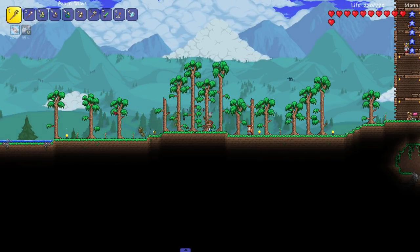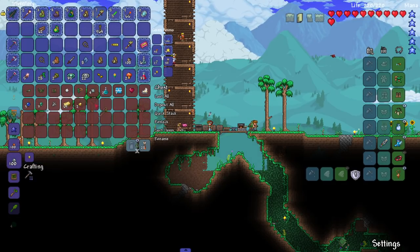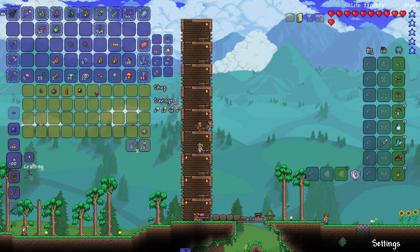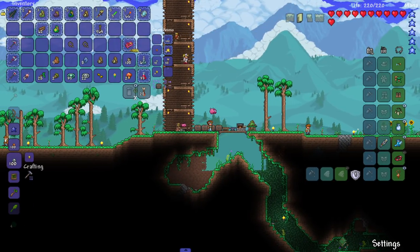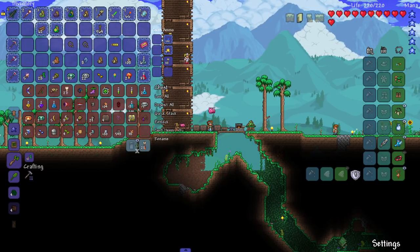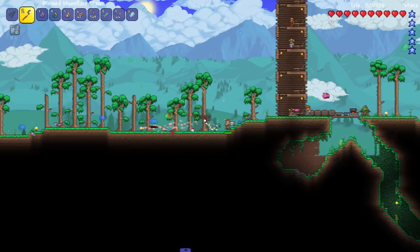Not bad! We'll get rid of the acorn one since it only does four damage. I think we take both shackles and go get more moonglow so we can do the seed bag build. Worst case, we have the IMK Sushi mod which adds tokens we can use to craft more shackles if we want to switch it up. Right as I was about to get moonglow, the slime rain started.